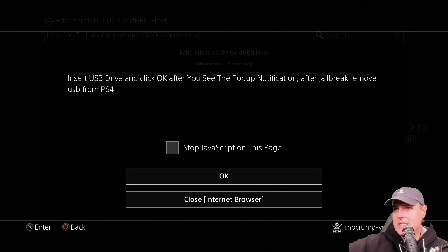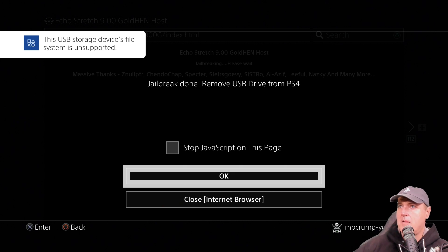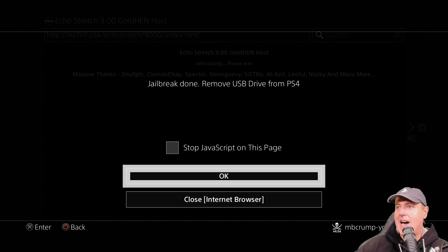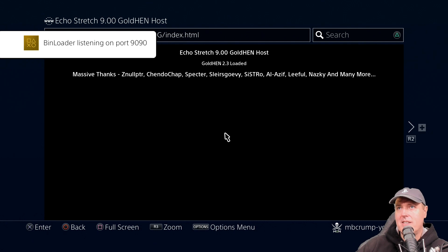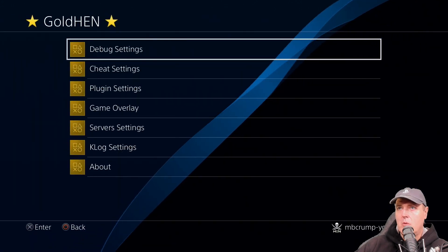It's asking me to insert my USB drive into the PlayStation 4, so I'll go ahead and do that and press OK. It says the jailbreak is done, so I'll take that out and hit the OK button. GoldHEN version 2.3 has been loaded. We can see the FTP port is listening and the bin loader is turned on — these are all the settings I configured and showed you a little bit earlier.